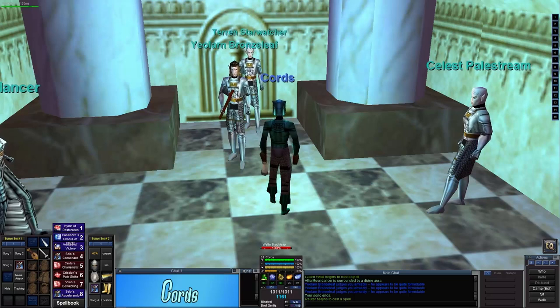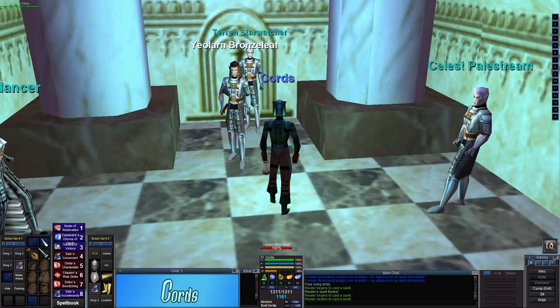Hello everyone, this is CypherDeck and today we're back in EverQuest Project 1999. I am on Cords and we are in Felwithe at the Cleric Guild. This is for the Warden Symbol of Tunar — the third part of the symbol for the Cleric Tunar necklace. We're not going for the necklace, but if you wanted to help someone with this quest, all you have to do is complete the parts we're about to complete.